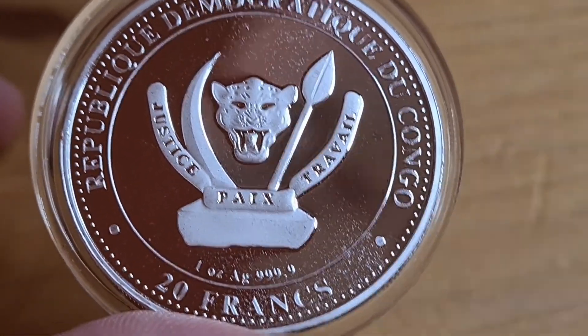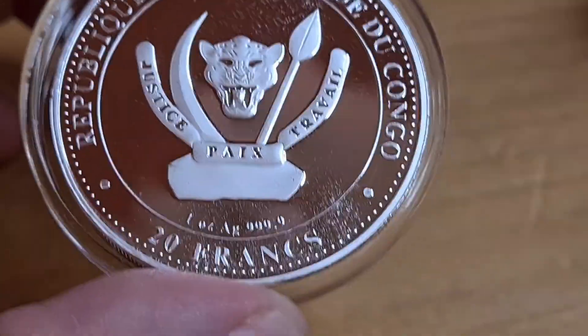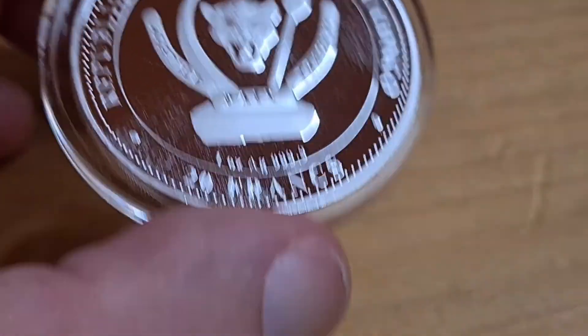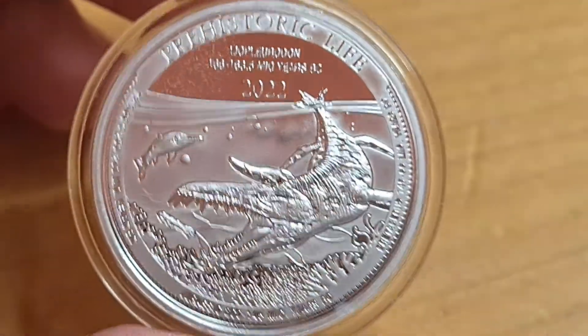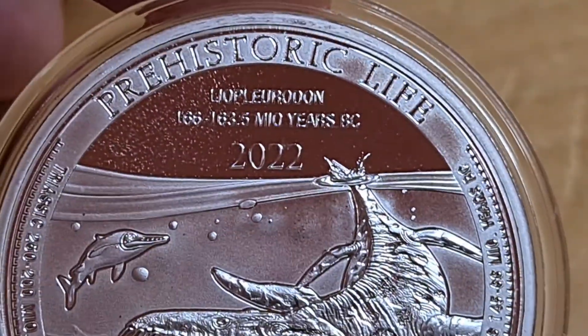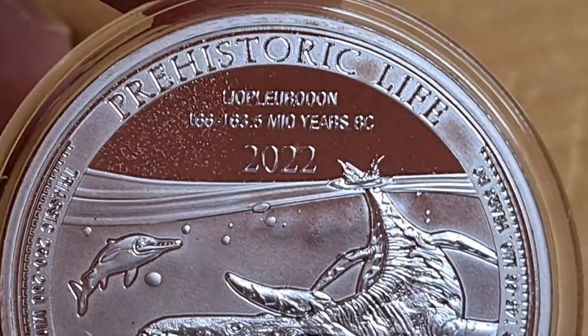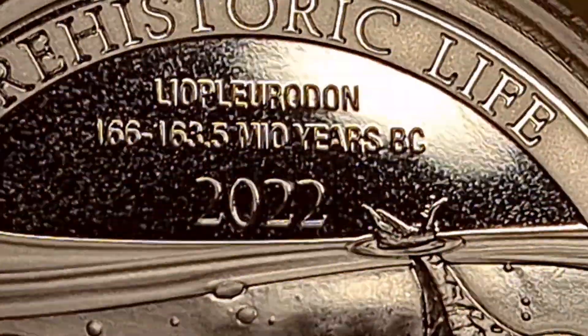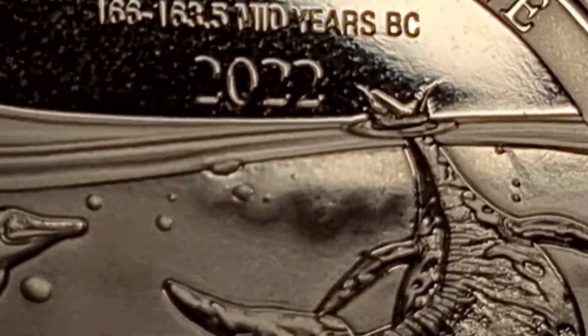There's the shield and everything else. Every time I review a coin I always get that right — or wrong, sorry. We're going to turn it over because I pulled it out of its capsule so we can have a good look. Starting at the 12 o'clock position, we have 'Prehistoric Life,' then the details which read 'Liopleurodon,' and then the date range between 166 and 163.5 million years BC, and of course the year 2022.